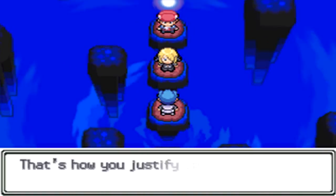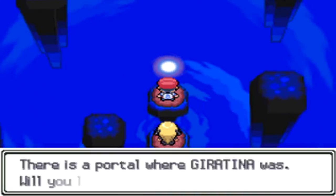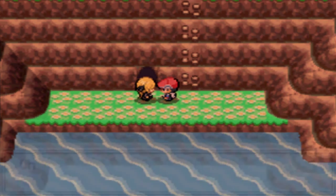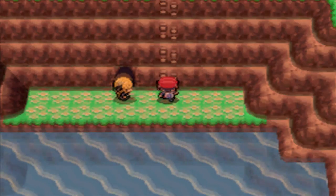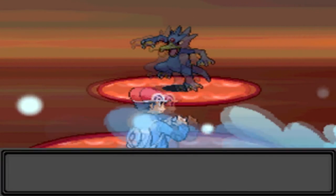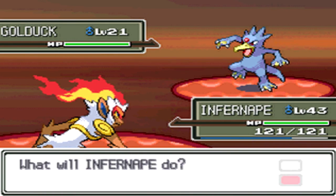Now we've done that, we see Cyrus again — I've sped this up because he's just rambling on once again. We can go out this portal and it'll take us to a little island place just to the left, by Valor Lakefront — I don't really know what it's called, I'm sorry for my lack of knowledge. But anyway, that is how to get through the Distortion World. Hopefully it has been helpful. If the video has been helpful, be sure to leave a like, and if you're new around here be sure to subscribe. I'll see you next time. Goodbye!